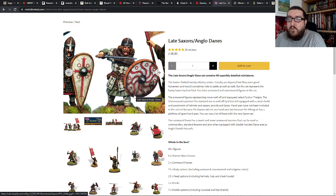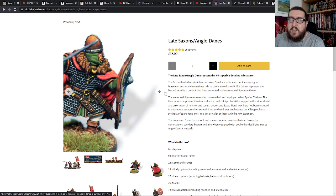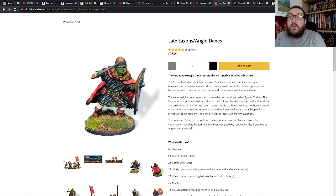You start off with maybe around 4 points as it's called in Saga, where you have a Warlord, maybe a couple of units of Hearthguard which are your special elite units, and then a couple of additional units of Warriors, maybe even some Levies. They're split down into sections of 4, 8 and 12. So you just build 4 Hearthguard, 8 Warriors, 12 Levy — that kind of thing. This was at least how it was in first edition; it may have slightly tweaked in second.